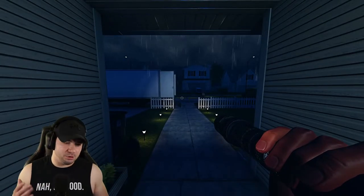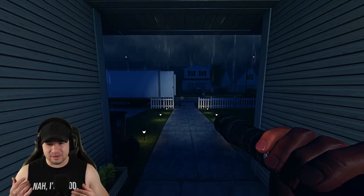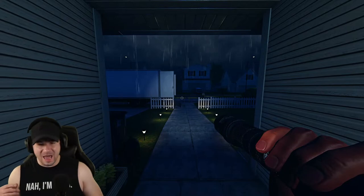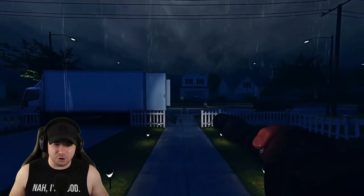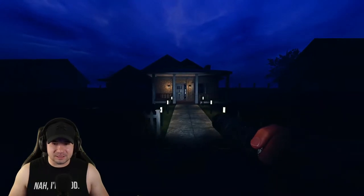The key to really surviving hunts is: A — having the mentality that you're going to get hunted, and B — having a plan. Now let's take you to Willow. Willow is a much tougher map to hide on. Willow Street is definitely the harder of the two small maps to hide in, and they designed it that way.